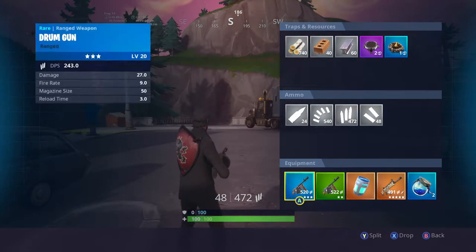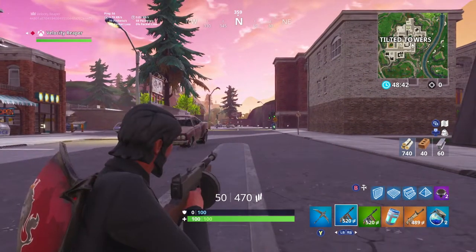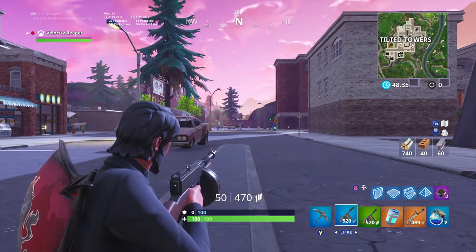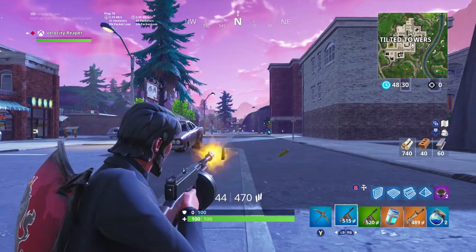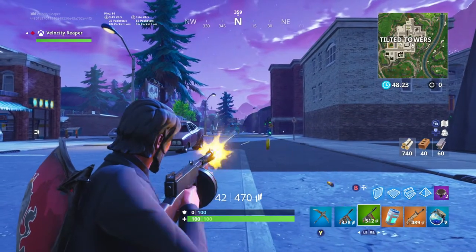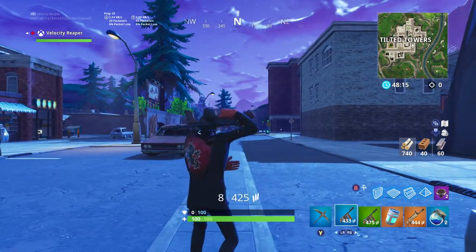With the assistance of my friend Keyblade, we hopped into Playgrounds to run a couple of different tests. Here we are about 50 meters away from each other. The drum gun is very effective at close to medium range; however, 50 meters is way too far, as you guys will see in just a second — how many bullets will actually hit at this kind of range. Now clearly, that is obviously not effective range.